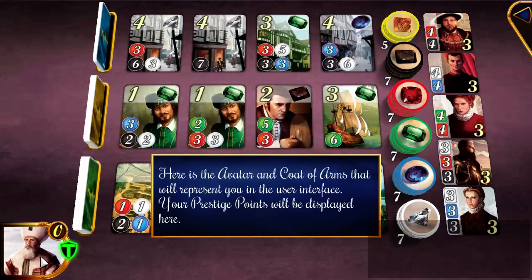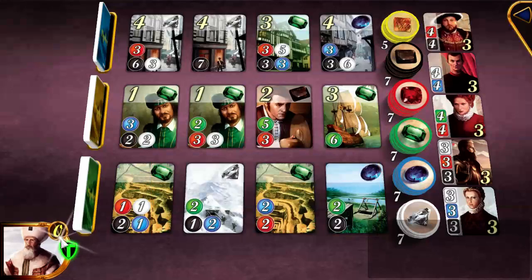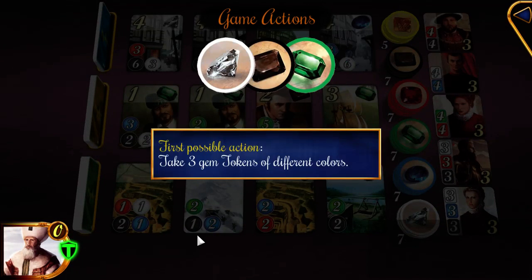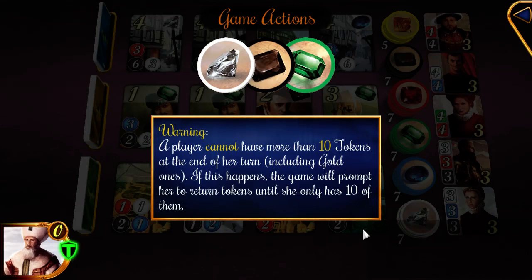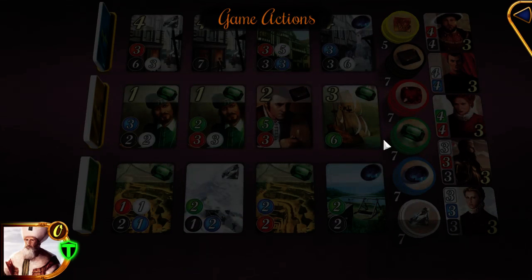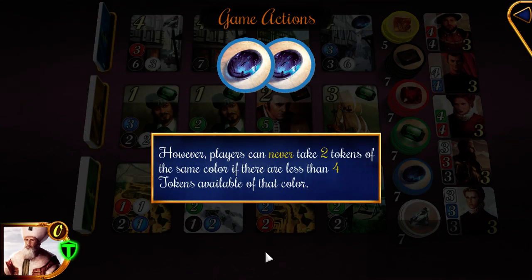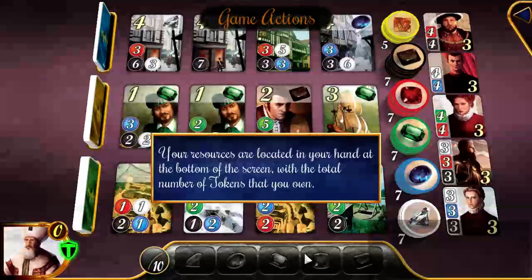Here's the avatar and coat of arms that represents you in the user interface — it shows your prestige points. You select one of four actions. First, you take gems, but you can't have more than 10 tokens. Second, take 2 gems of the same color — but if there are 3, 2, 1, or 0 in a stack, you can't take 2 of that same color.